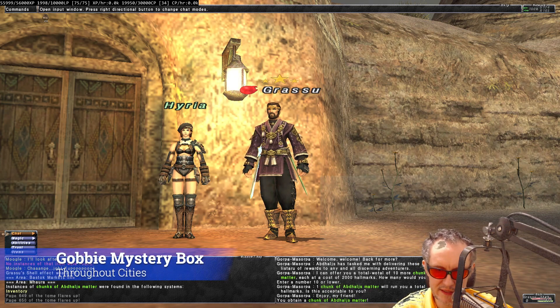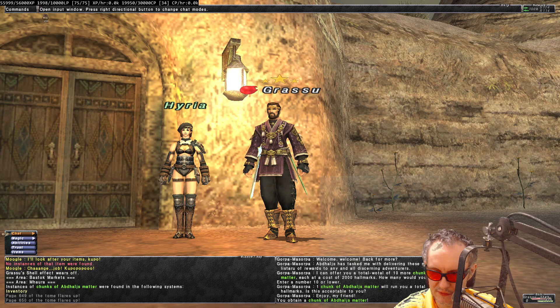Gobbie Mystery Box is another way. These boxes are all over the place and give you random stuff — I happened to get two pulse weapons from them. It's something you can get any day.